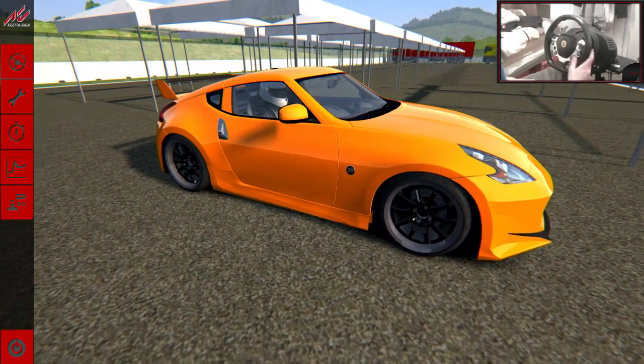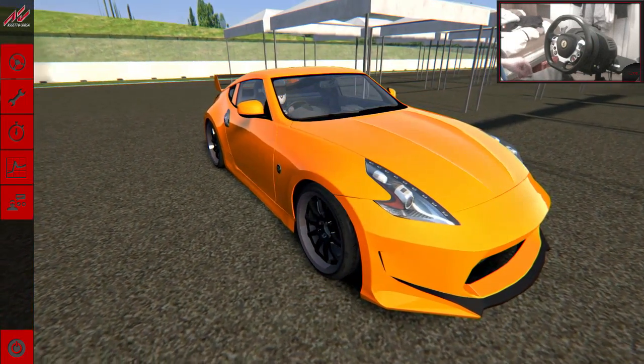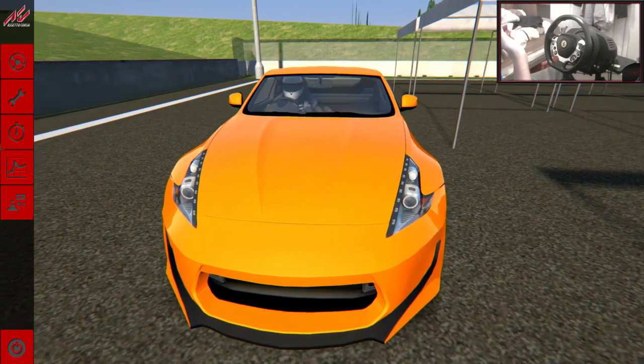So I'm going to go in with the 370Z. It looks absolutely beautiful — I went with orange. Seeing as I have an orange car in real life, I own an orange 350Z, I thought why not start with a 370. It's quite similar, you know.